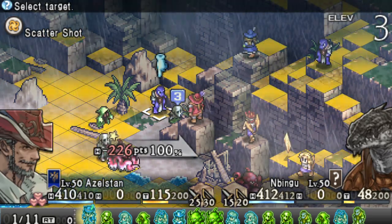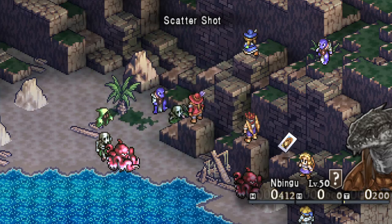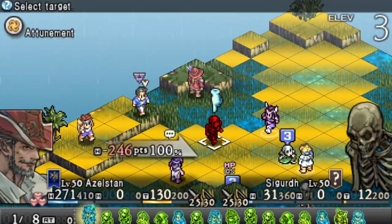Hey guys, J7chase here bringing you another Tactics Ogre video, this time on how to recruit Diego Azelstan, who has the unique Buccaneer class.